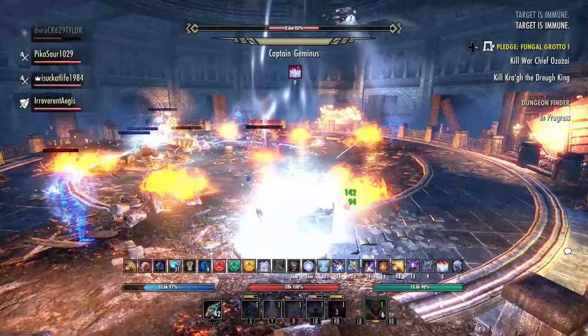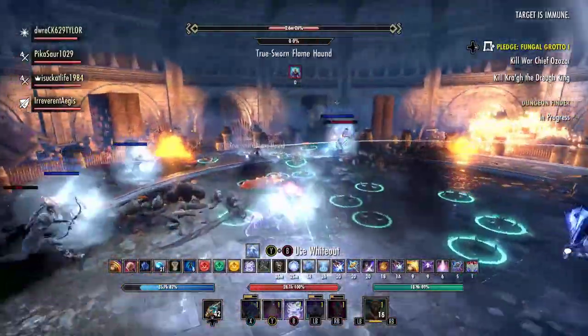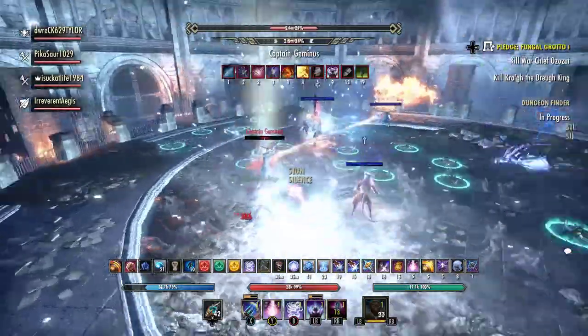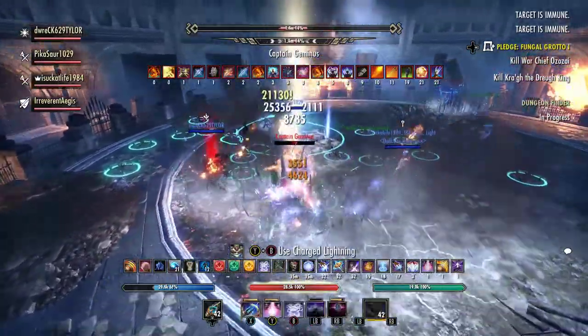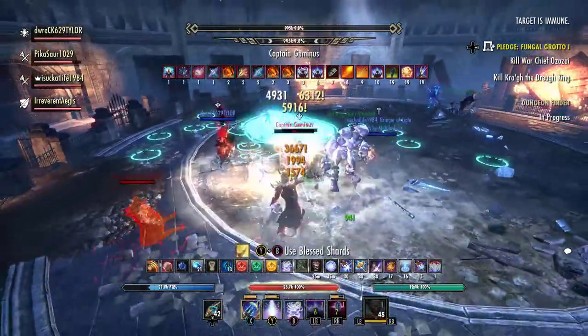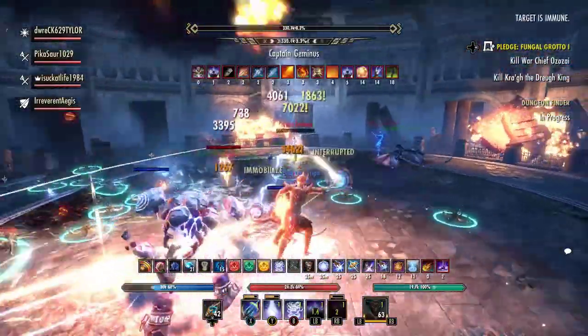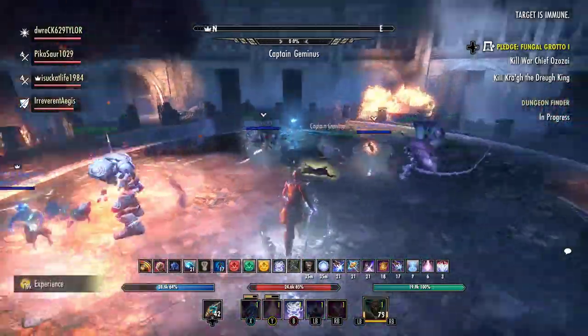I transformed, we froze everything, and we pretty much burned down the boss. I think my team couldn't find Captain Geminis for a little while, so once I found her I froze her and we went full ham and pretty much took care of the rest of her health rather quickly. That fight was the hardest one, but overall it took us only four attempts, so it wasn't that bad to do with our four DPS strategy.